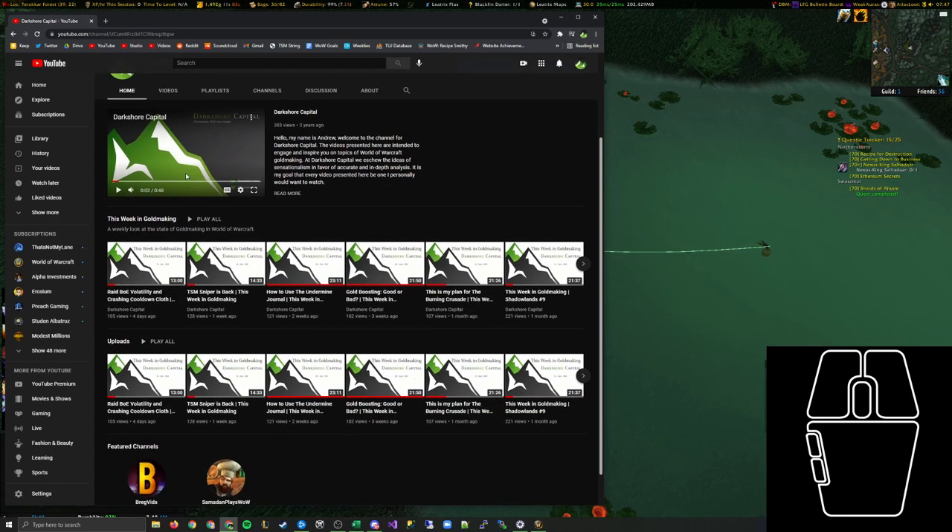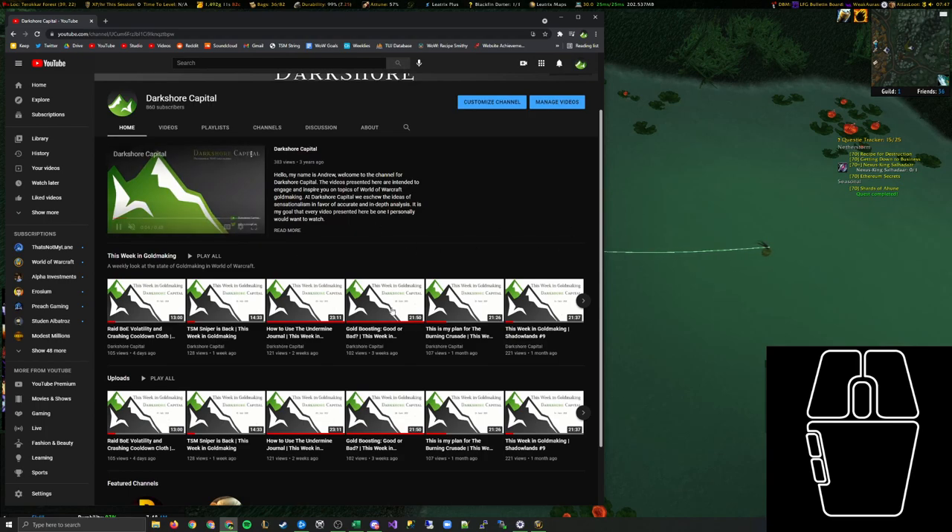So you can go back to browsing, continue watching your video about what Darkshore Capital is, maybe click around, get caught up on old episodes of This Week in Goldmaking, and whenever you hear that sound or see the bobber, you just simply mouse over it and mousewheel up. I didn't catch this one because I don't have a fishing lure applied at the moment, but then you just continue on your way.